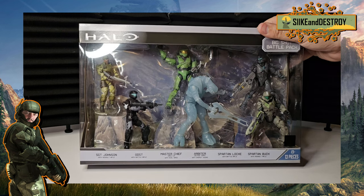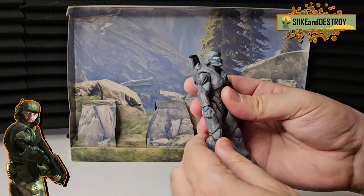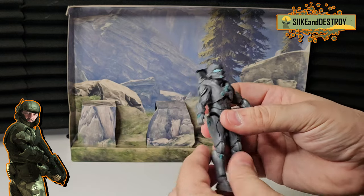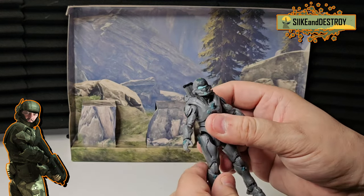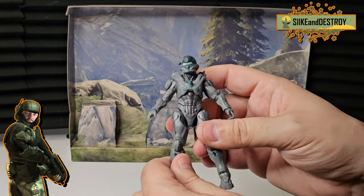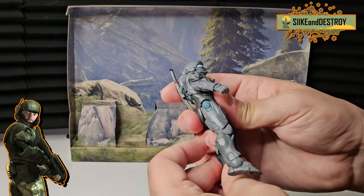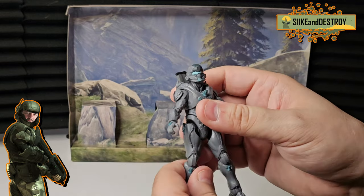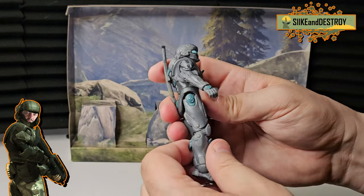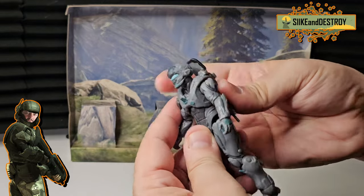Without further ado, let's open these guys up. We're going to start off with Spartan Locke — really nice detail on this figure. I think they may have touched him up a little from the series he was in before, but I never got to see the previous figure up close so I only go off images. Whether they touched it up or not, I'm just glad to have it. I actually like Spartan Locke. I'm not a huge fan of Halo 5 but it is fun to play, especially co-op, and I like seeing his backstory in the Nightfall movie.